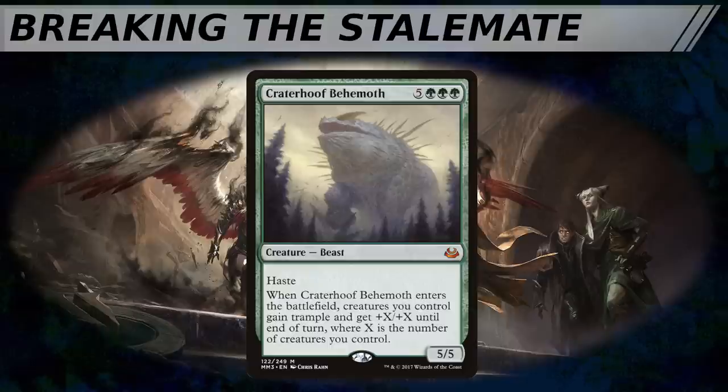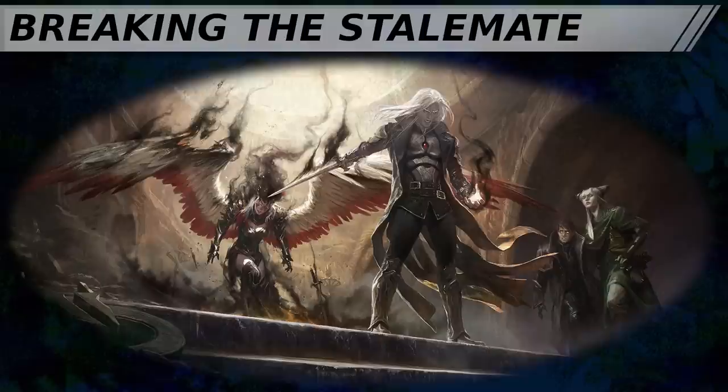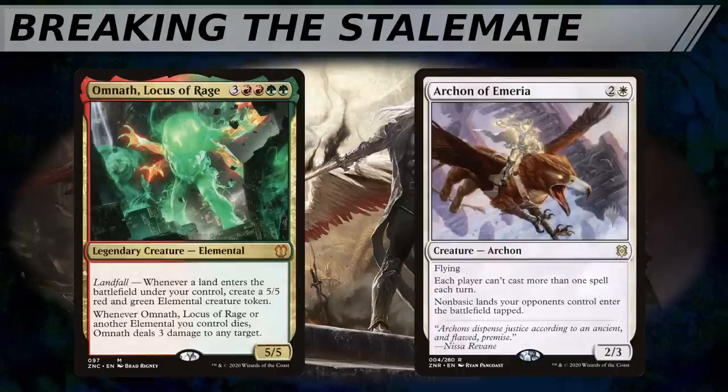Sometimes it is correct to eliminate the player who's farthest ahead, the greatest threat to everyone at the table. But sometimes the archenemy is the one keeping multiple players in check, and you need to keep them around. And sometimes, even the meager presence of the person all the way in last place is all that's keeping the balance. Try to assess where each player will focus their resources if one particular player is removed. If the landfall player is bemoaning Archon of Emeria, which makes their non-basic lands enter the battlefield tapped, that's a pretty good indication.